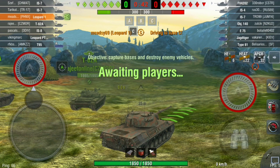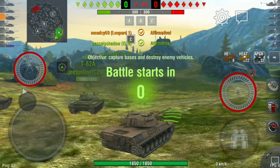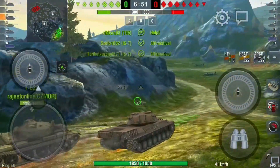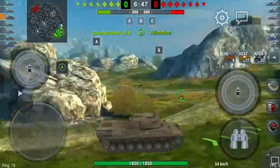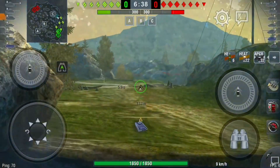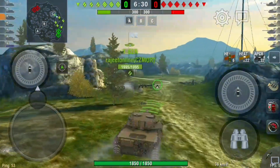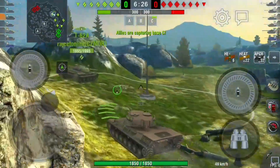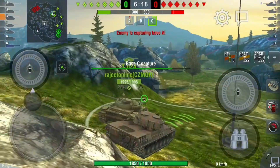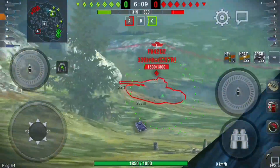Moving on to the next battle — it is Rock Field, a Supremacy battle. The enemy have three mediums, we've got three mediums. We decide to go to C, as majority of battles with mediums people go to C. If you've got a whole team of heavies they tend to go left. The whole team are together, which is really good — you don't actually see that often and it makes the difference. Unfortunately we don't open up any of the enemy as they've all gone the heavy way. But we manage to cap C just before they cap A, so we're already winning on points. The FV402 is spotted — unfortunately I miss.